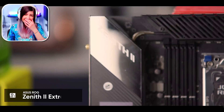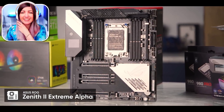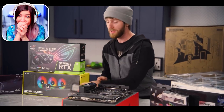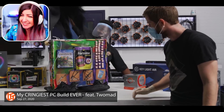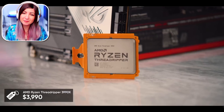The ROG Zenith II Extreme Alpha is as top of the line as it gets — full support for up to five M.2 SSDs or something ridiculous like that, eight sticks of memory so up to 256 gigs of RAM, and then of course our 64-core Ryzen Threadripper 3990X. Guys, this is a CPU so far over the top that even around here, where we build and tear down crazy machines all the time, we basically did our review of this thing, put it in the test bench, and then it was never touched again.